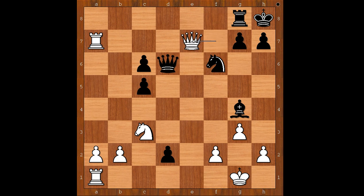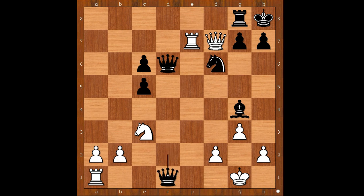Queen to e7 was played. Rook to e7 would be a better move. Pawn to d1 queen does not work, because of knight takes on d1 and after bishop takes on d1, queen to e6 — white is okay. Not winning, but okay. Back to our game.